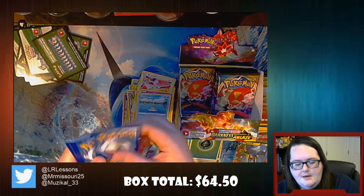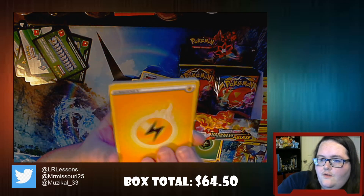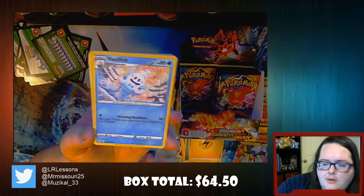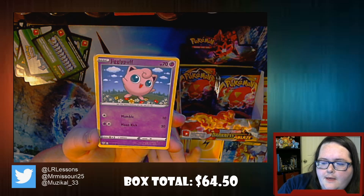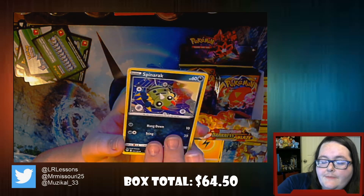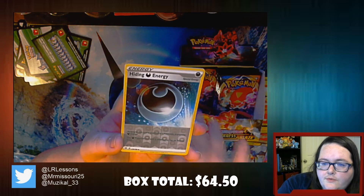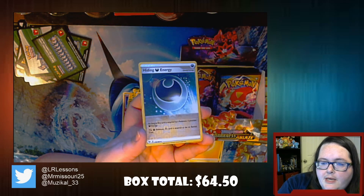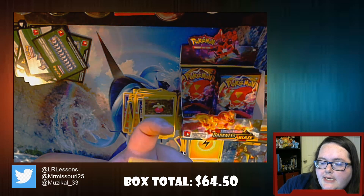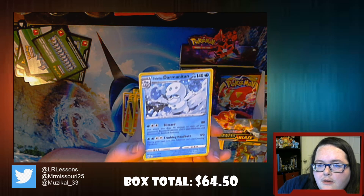Going with green card again. Then we have Rose, Vanillish, Polteageist, Jigglypuff, Diglett, Panpour, Spinarak, Bounsweet. Oh, this one's another one of those really pretty energies - this is Reverse Holo Hiding Energy. Trying to pick up some of the light there for you guys. And then we have Galarian Darmanitan - no holo or anything like that on this one, but it's still a really nice looking card.